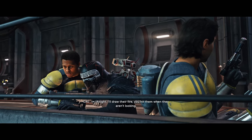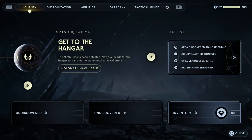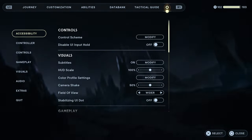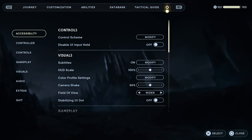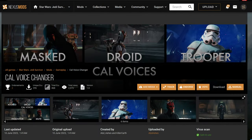I'll draw the fire — you hit them when they're looking. Let's get some payback. I'm gonna try a different vocal mod. The car audio vaults for voice mode with a different character skin — Din Djarin for example. I just want to test the voice changer mods quickly.